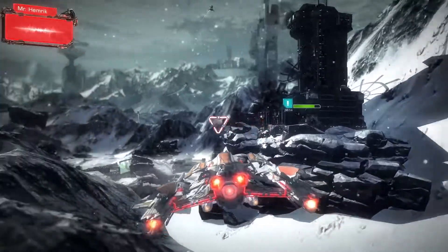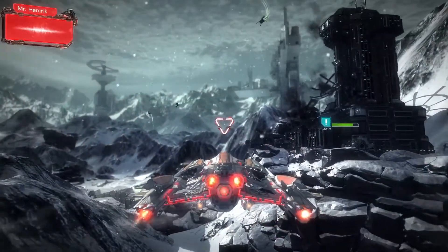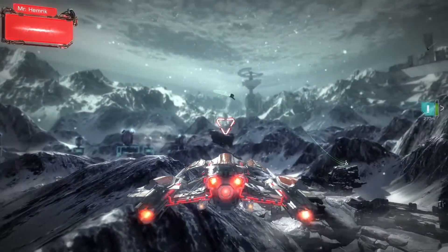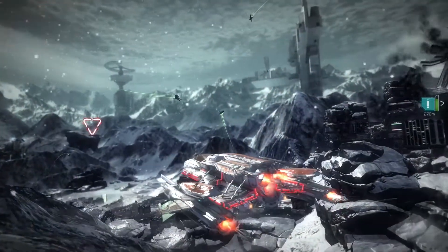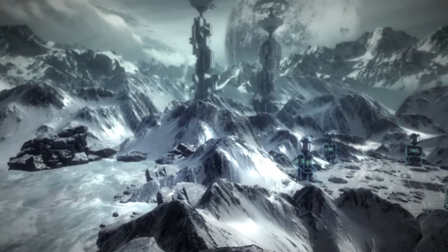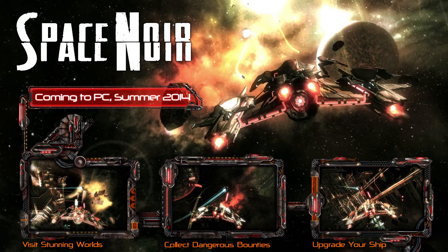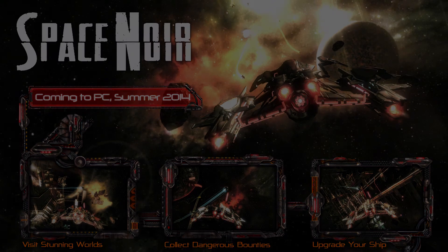And that's it — looks like we've saved the day. The ship depot is intact, just barely, smoking there. Hal is going to head on back to his garage to collect on the bounty. Thanks for watching this sneak peek at a side mission from Space Noir. Hopefully you guys are excited to see more of what we're working on soon. We'll see you next time. Bye.